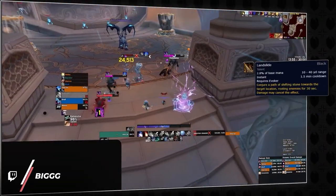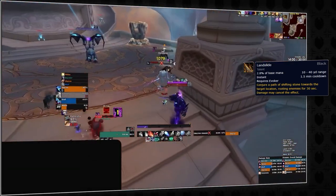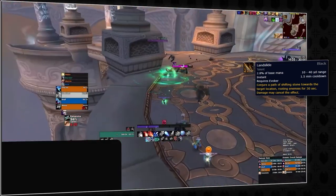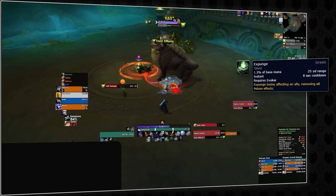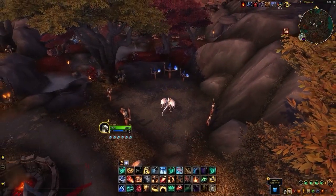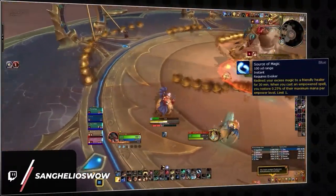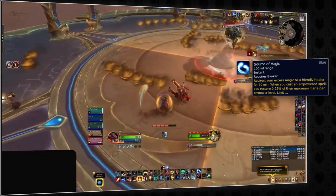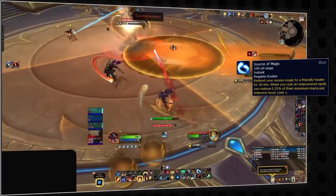Landslide roots enemies in its path for 30 seconds — buffable to also stun with talents — and can be used to stop specific enemies from running toward or away from you, making it great for Spiteful Shades. Expunge removes all poison effects from an ally, a useful tool in the 10.1 dungeon rotation. Fury of the Aspects is the Evoker's Heroism/Bloodlust — coordinate it for maximum damage output. Source of Magic, placed on your healer, restores 0.25% of their mana per empower level every time you cast an empowered ability, which can be huge for high mana cost healers and limiting mana breaks.